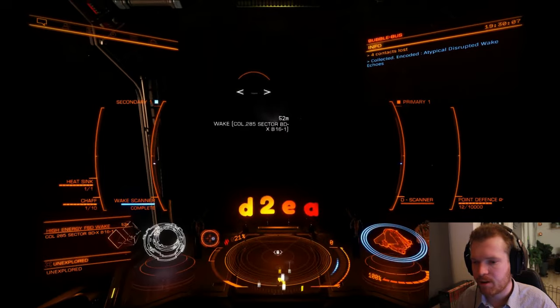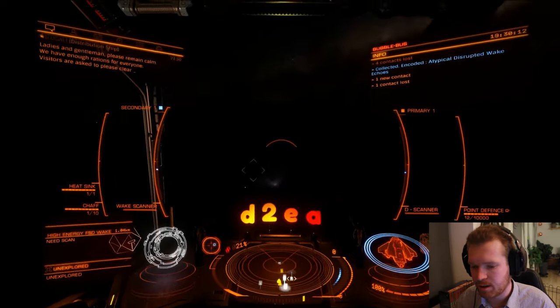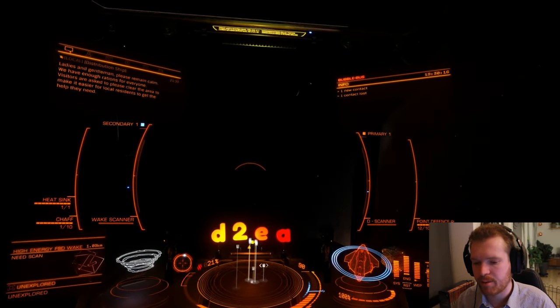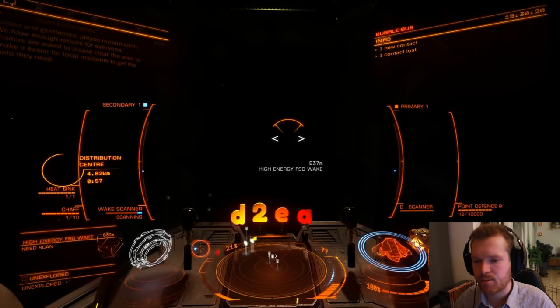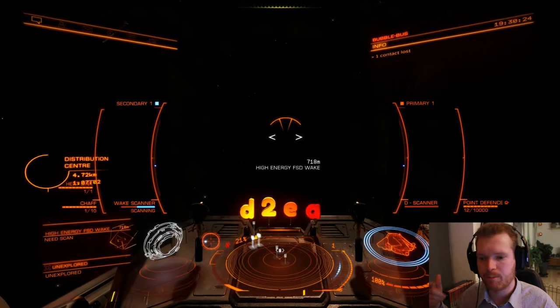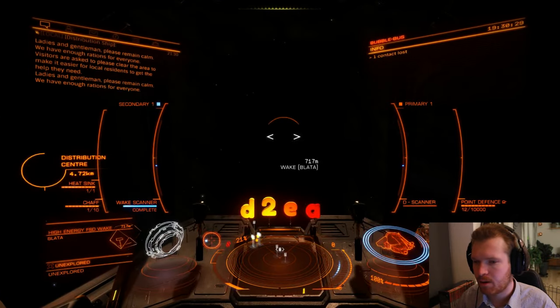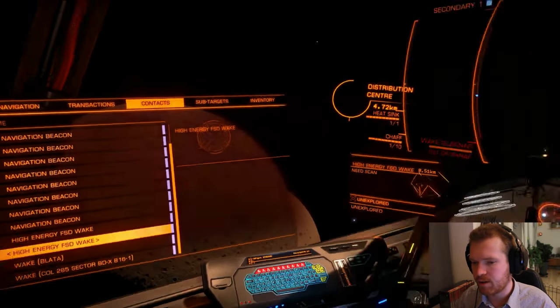Unlucky this time. But luckily there are already two other wakes in this area — there's a fourth one appearing now. You can see they're coming very quickly. So you just turn around and scan the next wake, and the next wake. You just keep scanning these wakes — most ships will keep spawning, going to the Type 9s, and then flying out. No luck that time either, so let's find the next one.